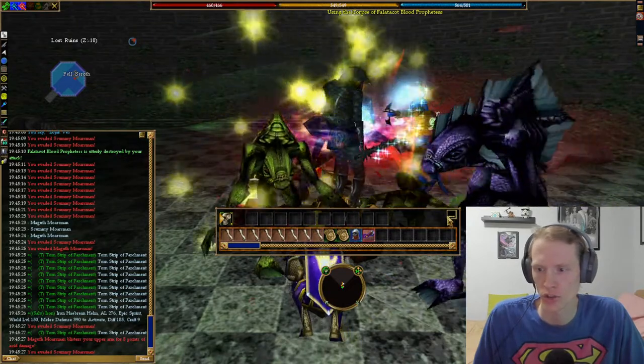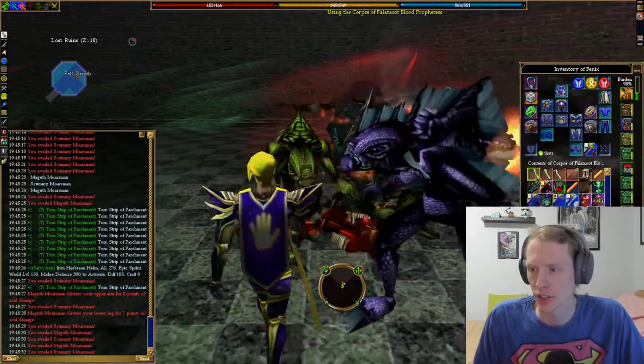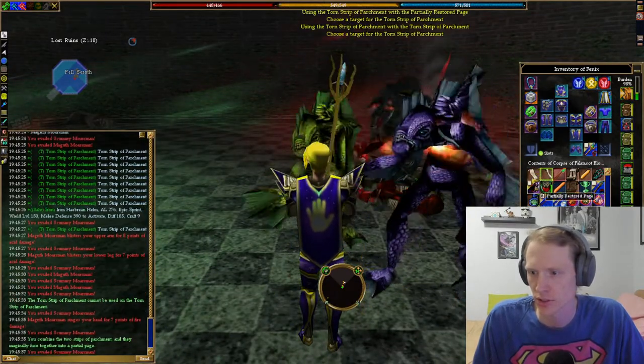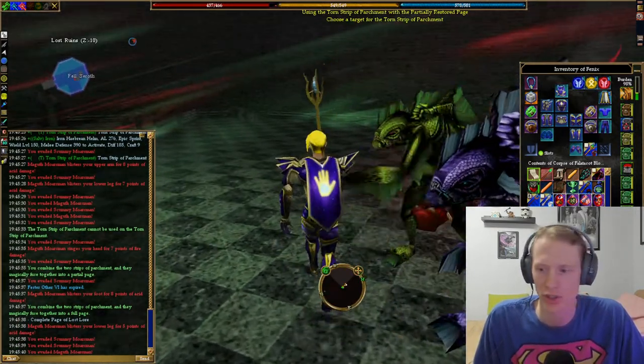The Philaticate Prophetess is utterly destroyed by your attack! Nine torn strip of parchment. You're going to combine all three strips of parchment — I have no idea if there's a specific order. Looks like there is. It actually makes a full page of paper, which is pretty sweet.